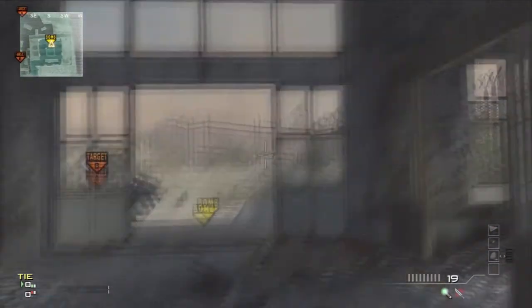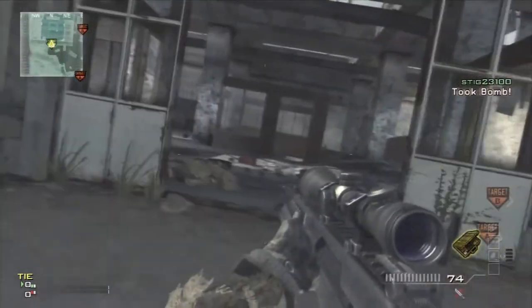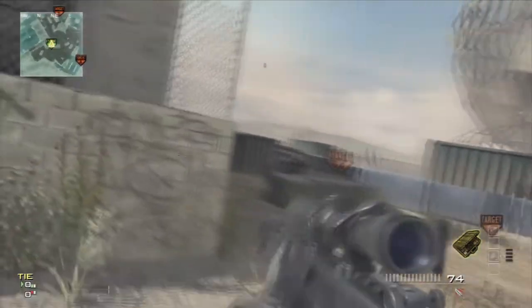So what you want to do is go into Search and Destroy and you want to do a sort of silent shot, but you want to hold it and then walk over the bomb, and your screen should be tilted exactly like this.